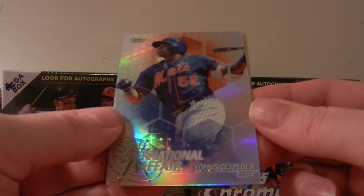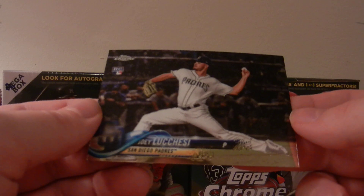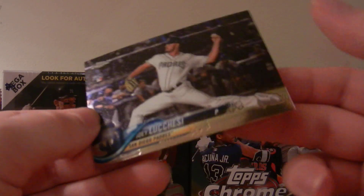Two more packs. Jose Abreu All-Star Game card, All-Star Game card, All-Star Game card — that's a real nice one. We got an International Affair — Yoenis Cespedes. And then we got a Joey Lucchesi rookie card. Pretty sure I said his name wrong.